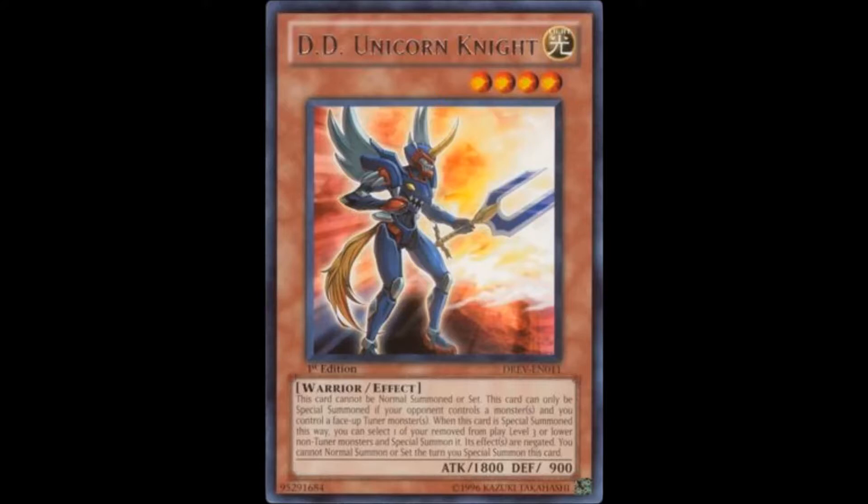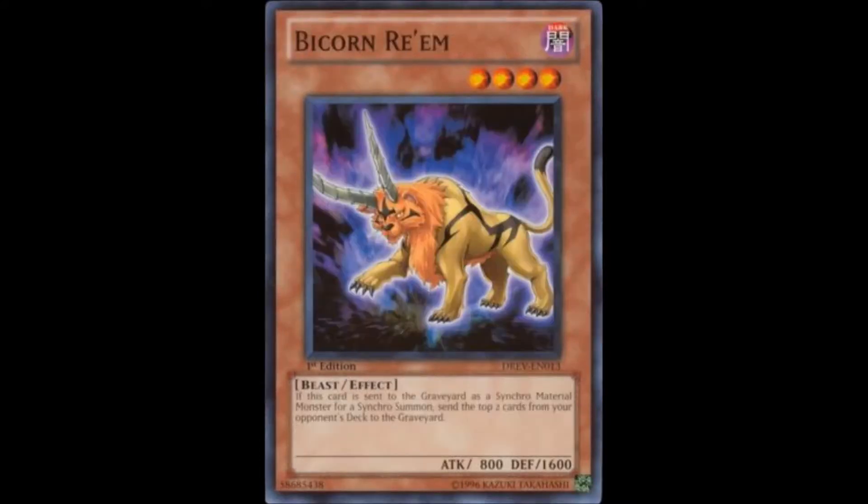A monster you could consider running is the level 4 Bicorn Ream — a level 4 with 800 attack and 600 defense. When this card is sent to the graveyard as a synchro material monster for a synchro summon, send the top 2 cards from your opponent's deck to the graveyard. It doesn't seem like much at first — like a mediocre Lightsworn at best — however there is a level 7 synchro monster which highly benefits from this, so when you use this to summon that monster you get an extra mill of 2 cards. You should run this at 2 or 3.